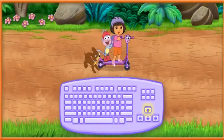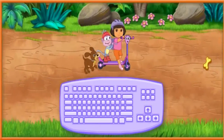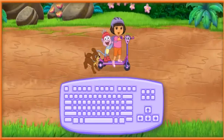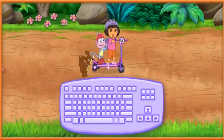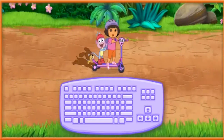Press the up and down arrow keys to move Scooter up and down. We need to collect as many of Perrito's energy snacks as we can so he can keep going fast. Cuidado — we need to watch out for things in the road. If Scooter hits something in the road, we'll lose one of Perrito's energy snacks and slow down.